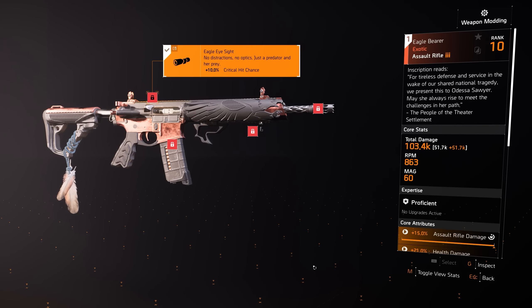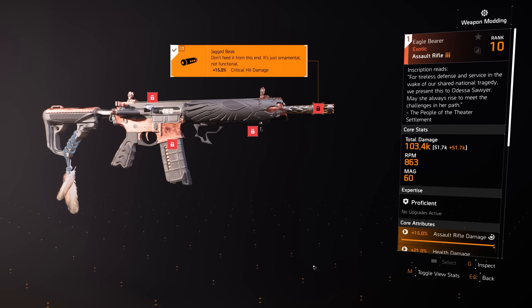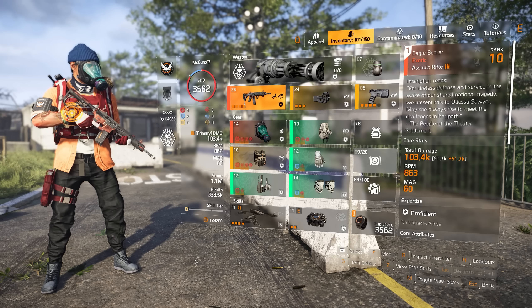Looking at the mods this weapon comes with: it has a scope that gives 10% critical hit chance, an underbarrel that gives 10% weapon handling, a muzzle that gives 15% critical hit damage, and last but not least an extended magazine that adds 30 rounds.